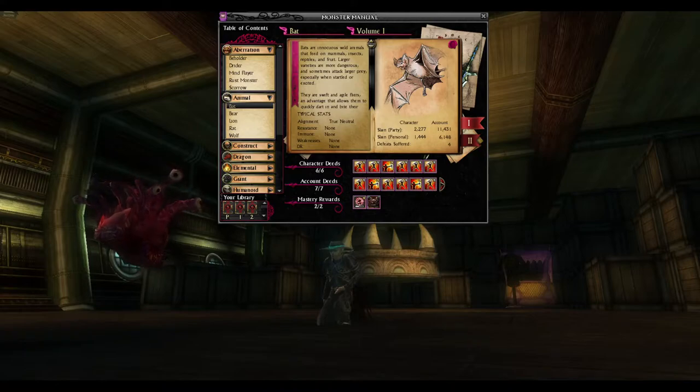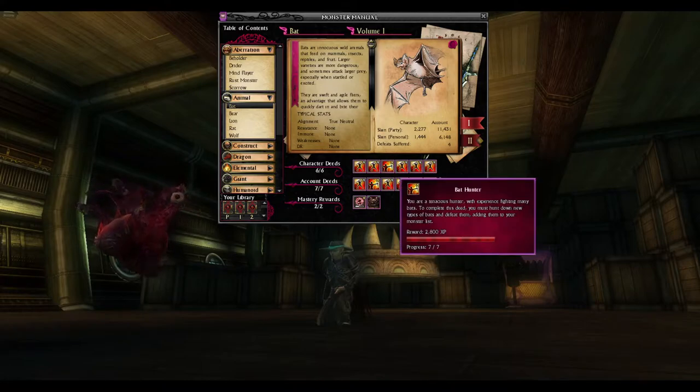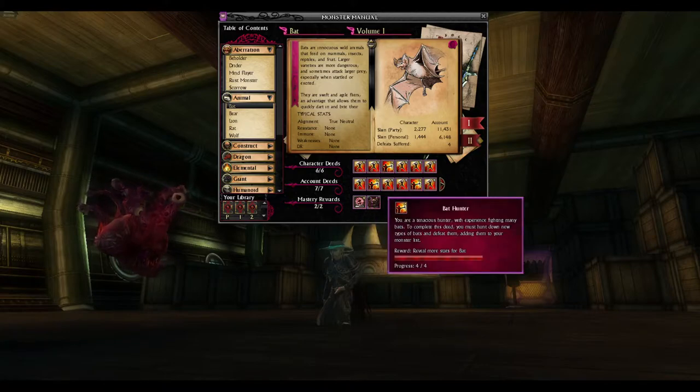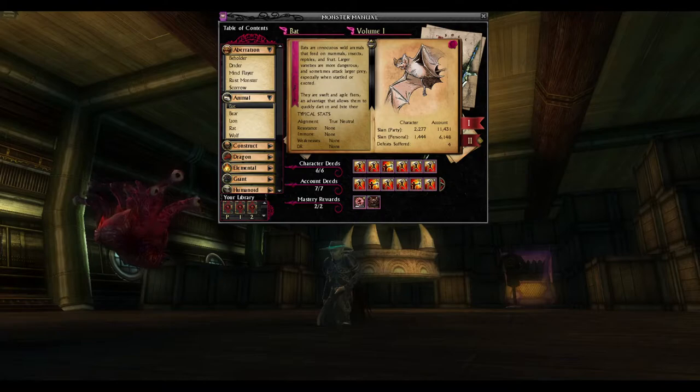You see, there are two different symbols on both the character and account deeds sections. These represent different kinds of deeds — different slayer challenges you can undertake. Some of them require you to kill multiple different types of monsters; they're called hunter deeds, while others will have you just slaughtering vast swarms of that creature. These ones are exterminator deeds. In these guides, I'm more focused on figuring out places for this second type of deed, but quickly Google searching for monster manual entries about the creature type you need will help you find things for your hunter deeds, if that's all you need.